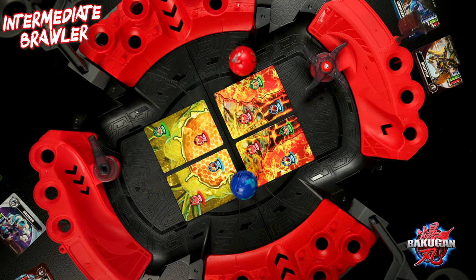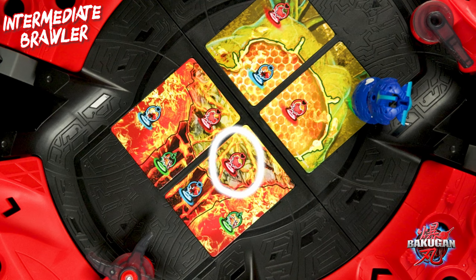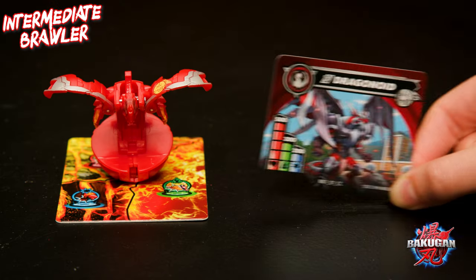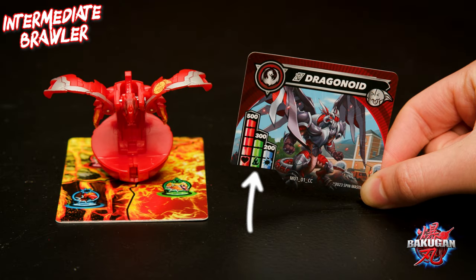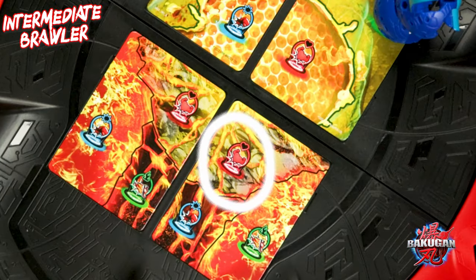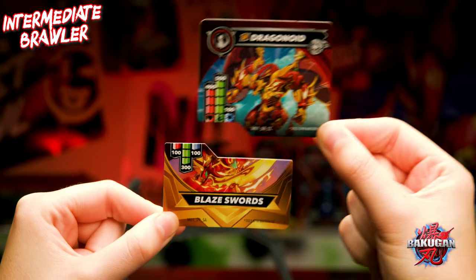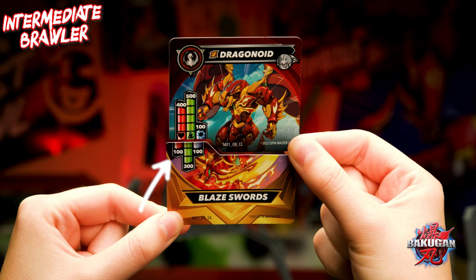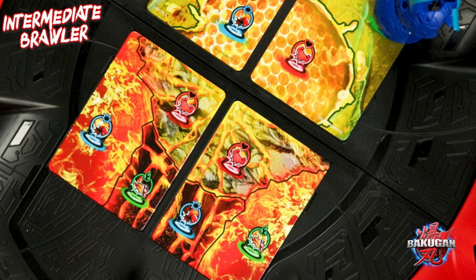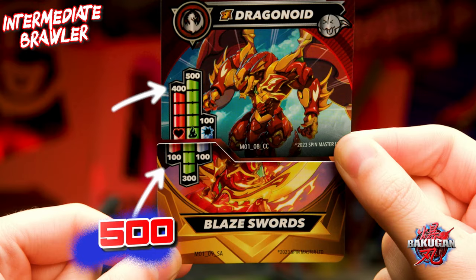A Bakugan's score is based on what area of the gate card they land on, highlighted here. Each Bakugan has three scores: red power, green power, and blue power. You determine your Bakugan score by comparing the area it transforms on on the gate card with your Bakugan's character card, adding the special attack card points if you used a special attack Bakugan. For example, if this special attack Bakugan landed on a red area of the gate card, we'd total the red points for our score. 500!